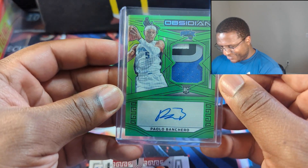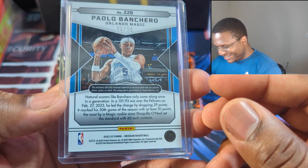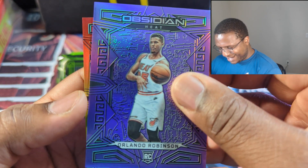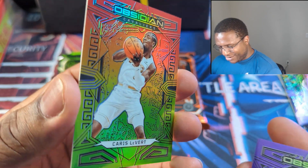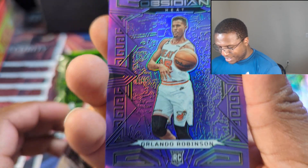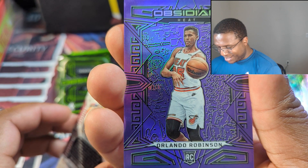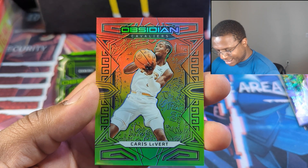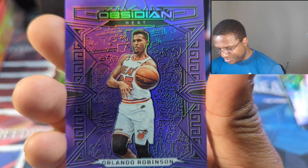Still got some purple flood here — that's really sick — in the red, green, yellow. Purple flood to 49, Orlando Robinson. Sweet — Orlando Magic, Orlando Robinson rookie card. And I'll take Caris LeVert numbered to 75. The hits here are awesome. Look at the card quality on these — centering is pretty good on all of these.